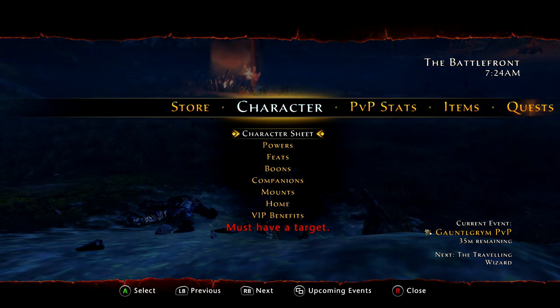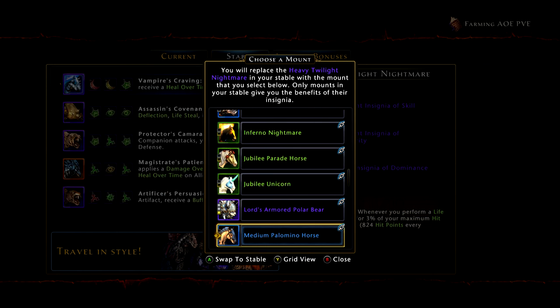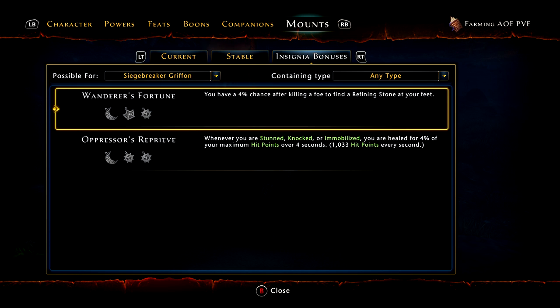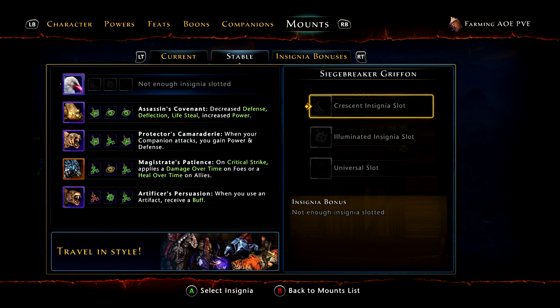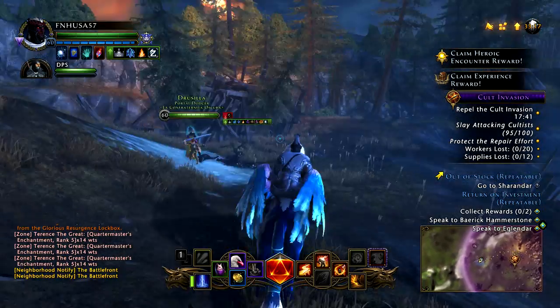I'll show you one last thing that makes it cool. If I go to my mounts, go to the stable, I'm going to quickly swap out a mount so you can see the available mount insignia bonuses for it. Go over to insignia bonuses for the Siegebreaker Griffon: it has Wanderer's Fortune, which is really good. And then it does have Oppressor's Reprieve, which isn't exactly great but it's not terribly bad — more useful for PvP where you're being controlled than for PvE content. But because it has Wanderer's Fortune, that is why it is a mount that a lot of people really want, regardless of whether it's going to be on their main character or an alt character.